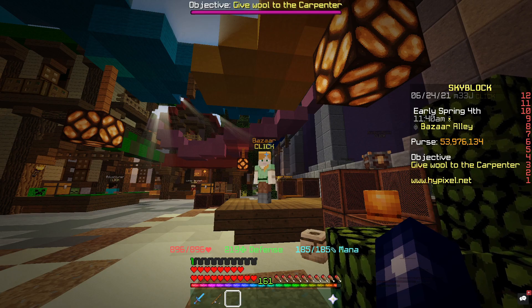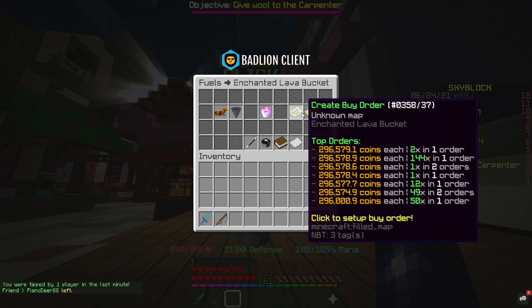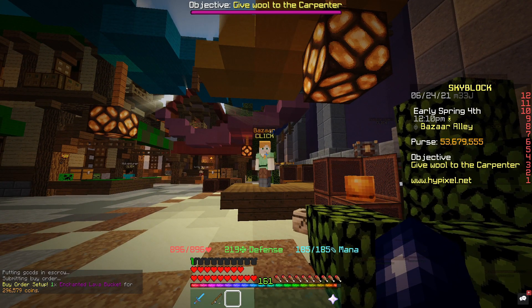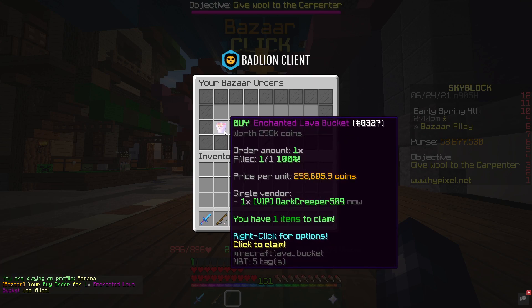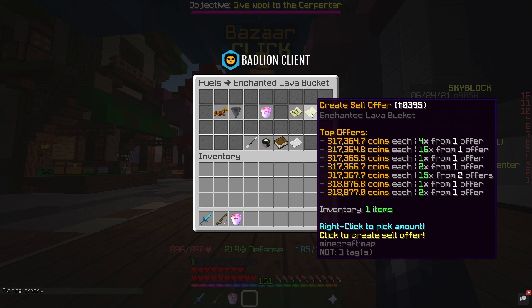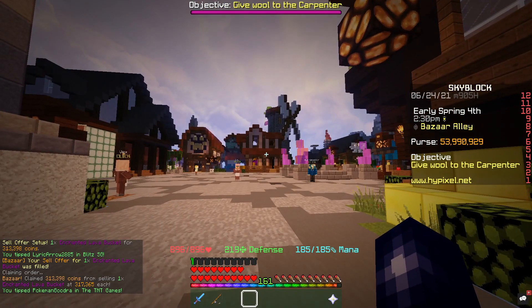Alternatively — and this is the last method — you can just straight up flip the enchanted lava bucket. If you go over to fuels and check enchanted lava bucket, it only costs about 6k more to buy it outright rather than crafting it, and there's around a 20k flip in this. We create a buy order for one at top order plus 1, and we wait. It's been about a minute — someone undercut us so we adjusted slightly — we got it for 298k, which is 2k more than intended, but it still makes around 19k profit. No collection required, which makes it even better. And literally that quickly the sell order fulfilled — 20k from that flip.